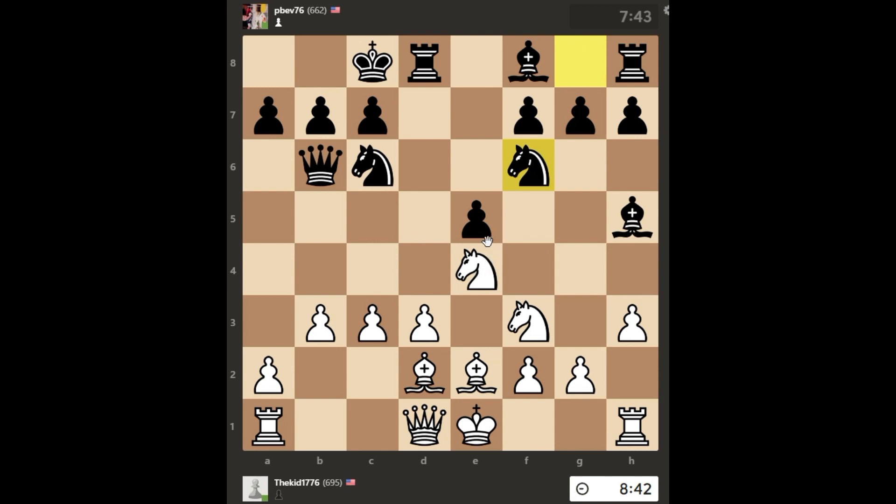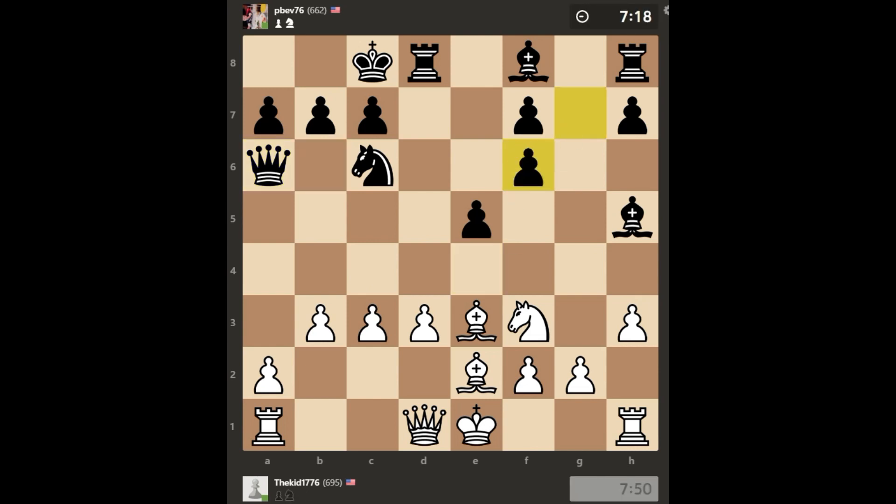Here I see an opportunity to potentially trade knights. Material is even, so I'm not quite ready to trade yet. Instead, I want to keep up the pressure on my opponent's queen, so I go Bishop to e3, attacking the queen, and the queen moves to a6 getting out of harm's way. Then I do decide to trade — even though material is even, I have the opportunity to mess up my opponent's pawn structure and give him doubled pawns. So even material, but maybe I come out slightly ahead due to messing up the pawn structure.